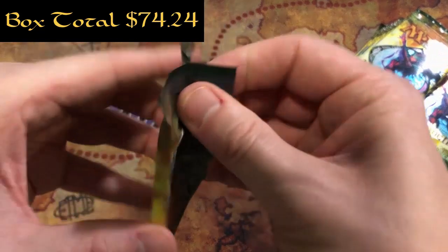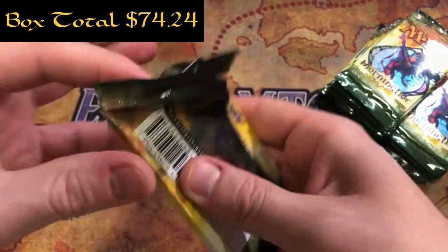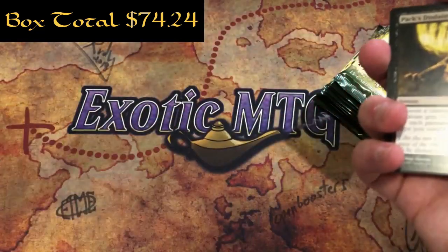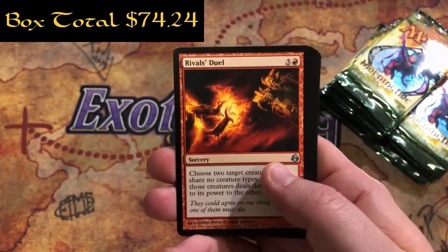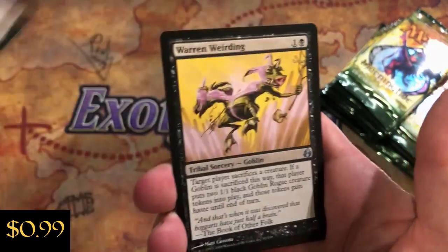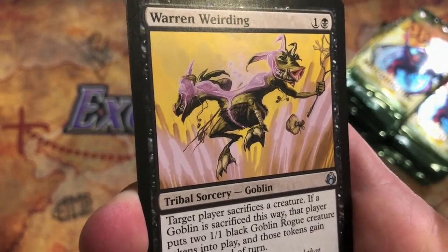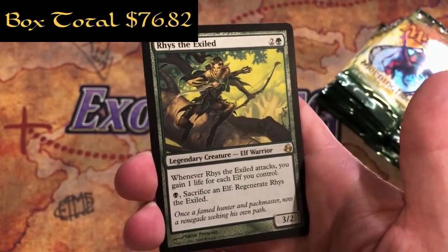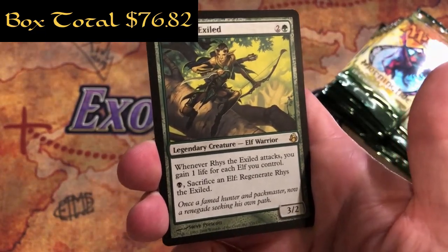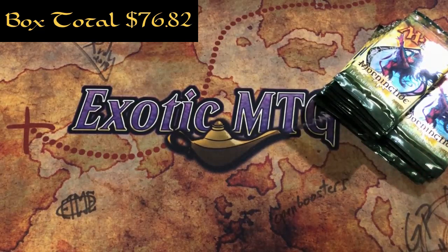Pack number 12 - these are tough packs, they don't make them like this anymore. Rivals Duel, Stink Drinker Bandit again, Warren Weirding, and the rare is Rite of the Exiled - that's a pretty good one. Two and a green for a 3/2, whenever it attacks you gain 1 life for each elf you control, pay a black and sacrifice an elf to regenerate it. We are 33% of the way through the box.